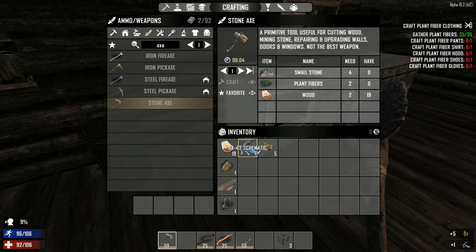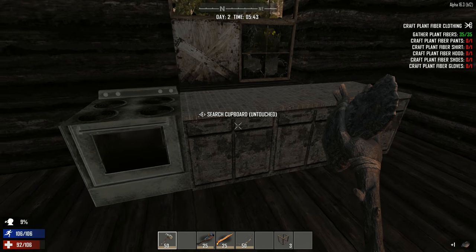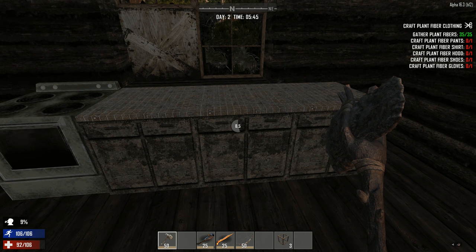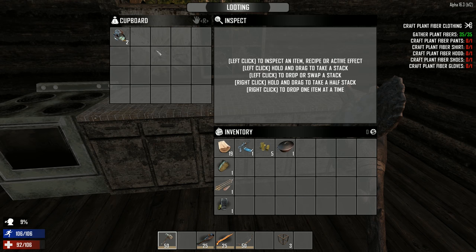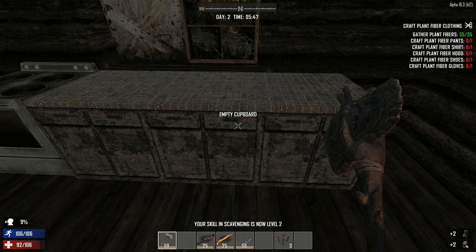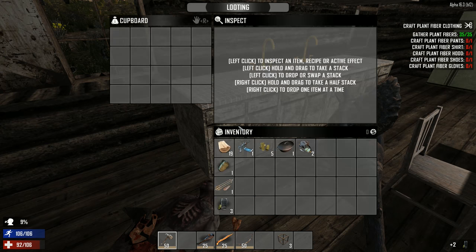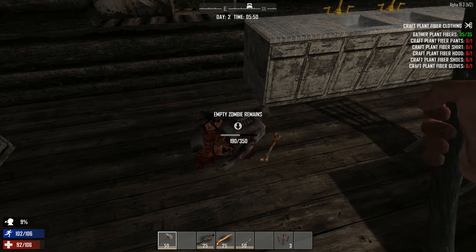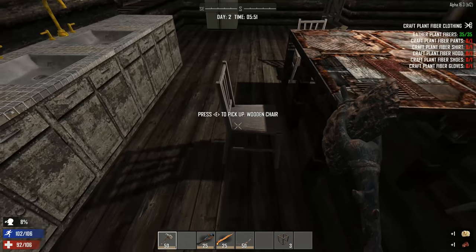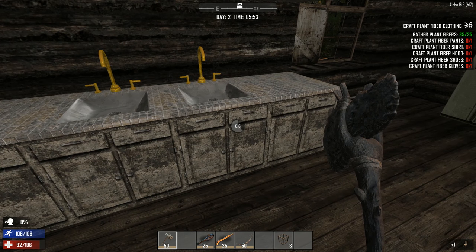AK-47 schematics! I thought you actually got an AK-47. No, just the schematics — an actual weapon would be awesome. Electrical parts — I found electrical parts just in the drawer here in the cupboard. That's something I've never done though, and I'm excited to finally see. I'm sure we'll get to it now together — the traps and such. I have not done that yet. Me neither, and I really want to.